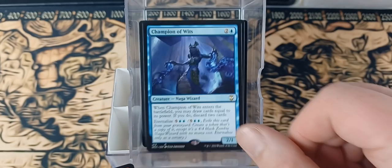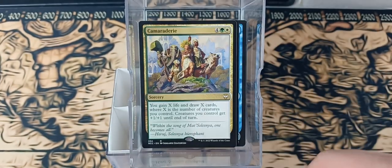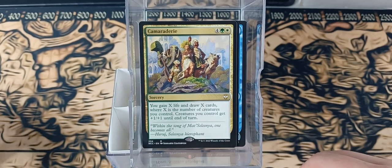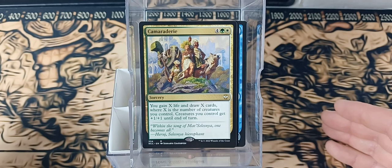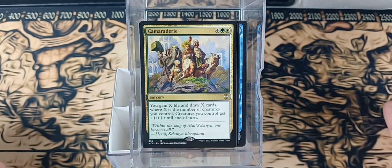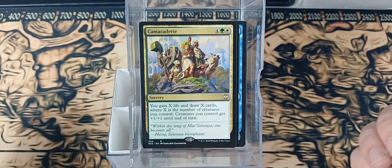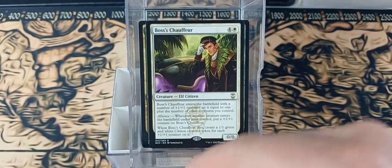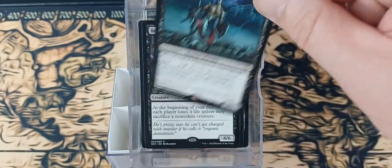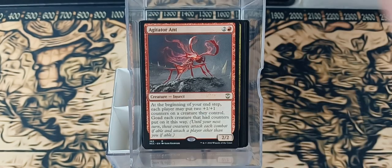Crystalline Giant, Champion of Wits, Call the Skybreaker, Caldea Guardian, Camaraderie — that's actually a great way to draw cards, especially if you're going wide. Gain X life and draw X cards where X is the number of creatures you control, and your creatures get a buff until end of turn. That's going in my Citizens deck. Bribetaker, Boss Chopper, Bellowing Mauler, Blood Soap Champion, Avon Courier, Avon Memeomancer, and Agitator.